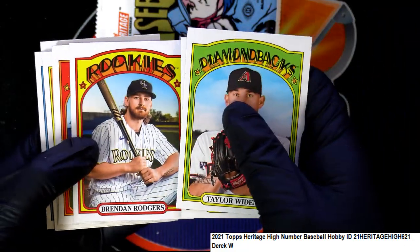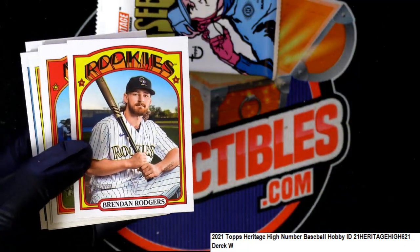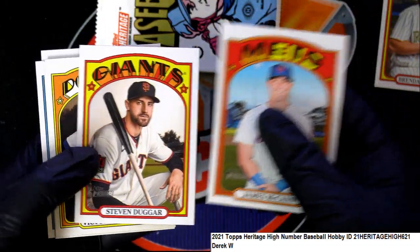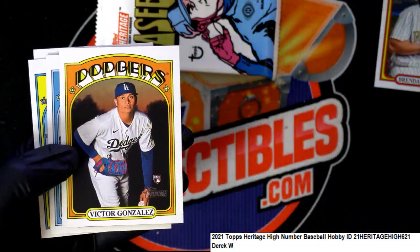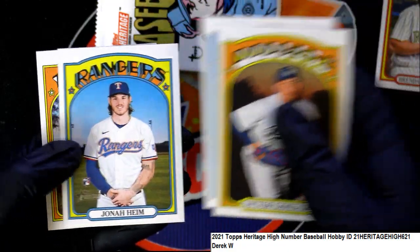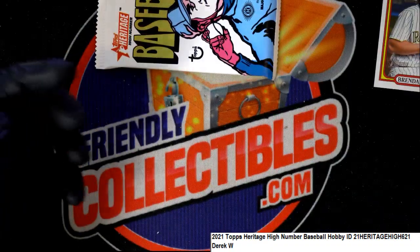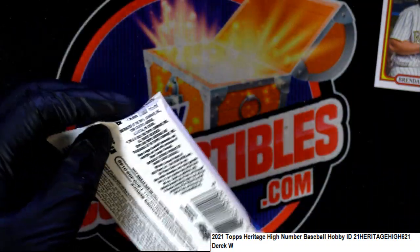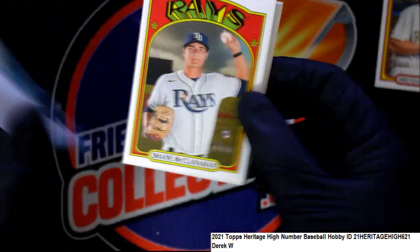Diamondbacks, Red Sox — nice rookie there — Brendan Rodgers for the Rockies. What else is coming out of Heritage?